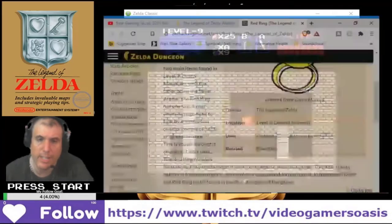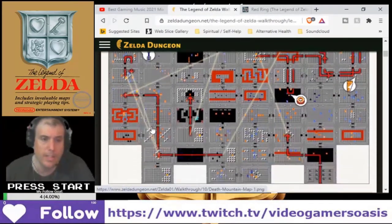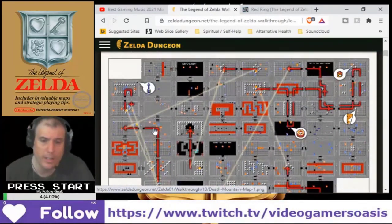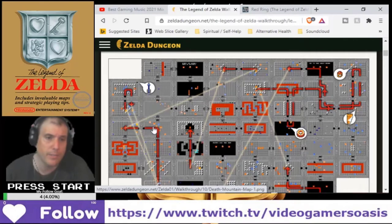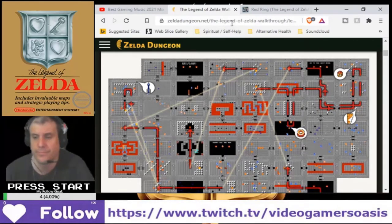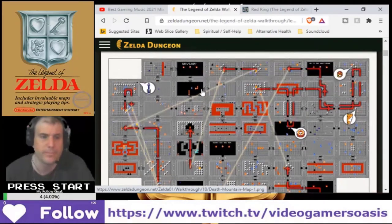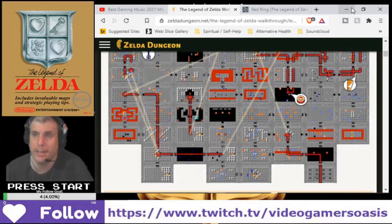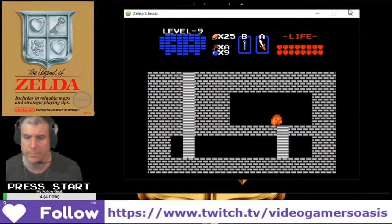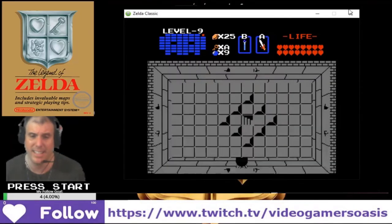Now we still have to find the silver arrow. Where is the silver arrow — on the left side? Left corner of the map. So we can find it there. There's the final boss, Ganon, right in this area, so we can just get that silver arrow. We've done all the items, and then we can get the big cannon. That's excellent, I like it. I like to be powered up to the max.